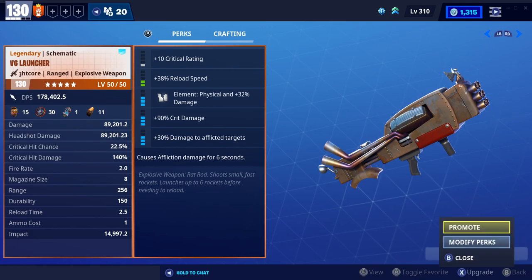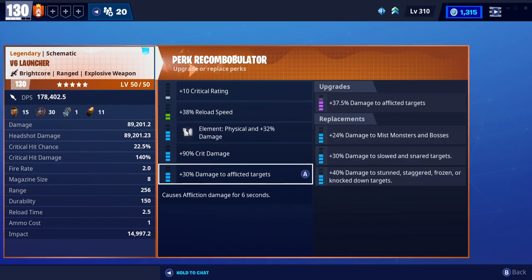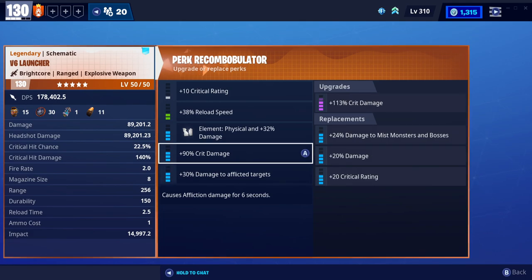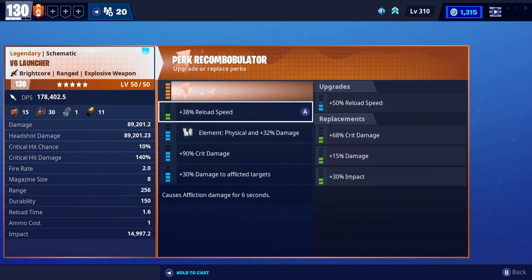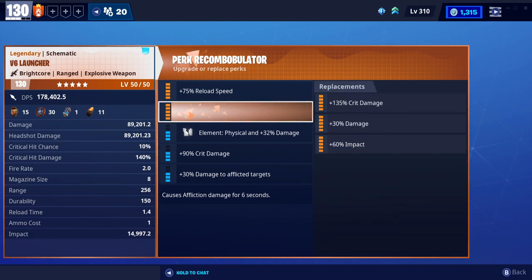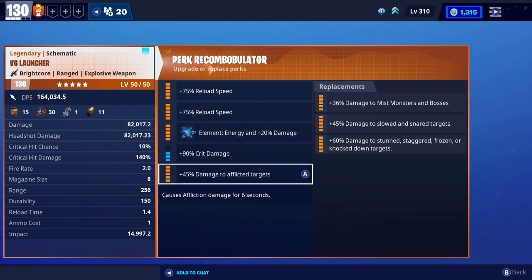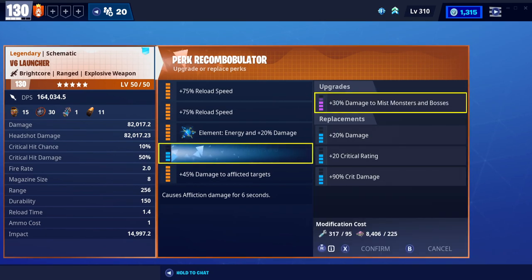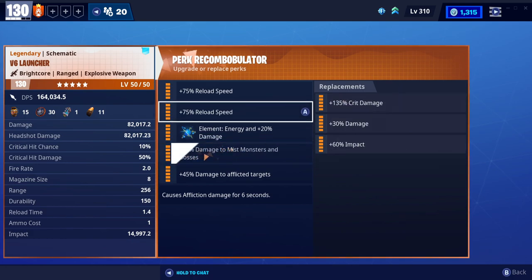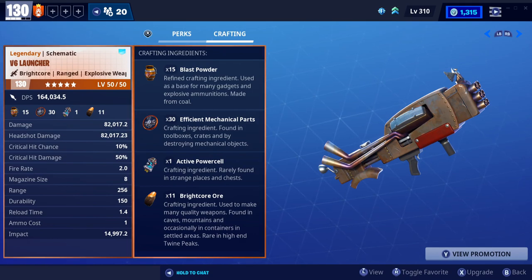Alright ladies and gents, I have chosen my weapon - this is the weapon of choice and we're going through the perks together. You can't go all too mental with this weapon, but I've realized there's no way to increase the magazine size. I'm going to give this thing a huge reload speed - a disgusting amount of reload speed - and then switch it over to energy so I can kill every kind of husk. We're keeping damage to afflicted targets since this weapon causes affliction damage for six seconds, and changing crit damage to damage to mist monsters and bosses.